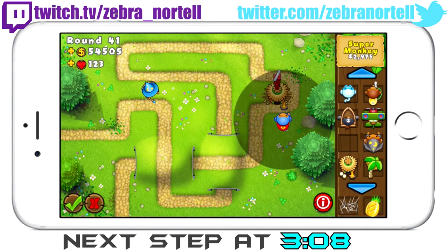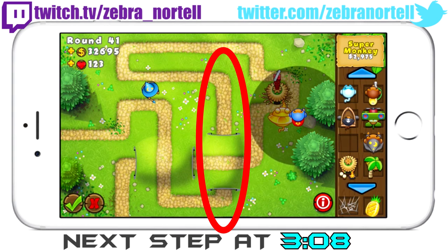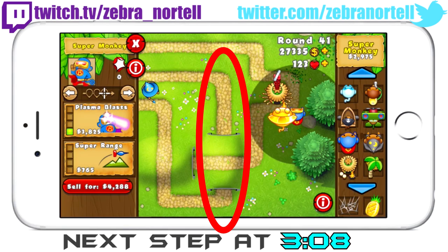Depending on how much money you have, you're gonna want to buy 2 or 3 super monkeys, making sure their range does not touch this middle path. You're going to need to upgrade them to sun god, but make sure not to upgrade their range.